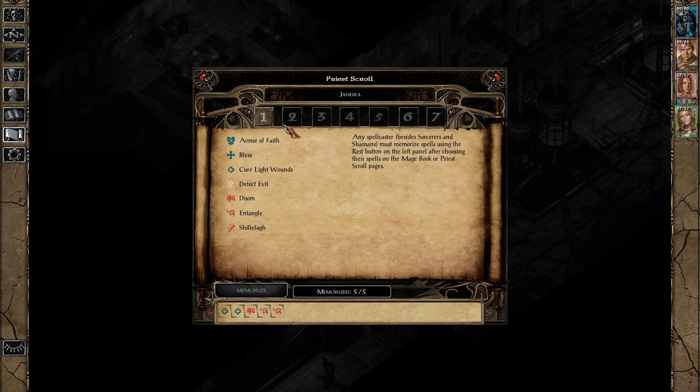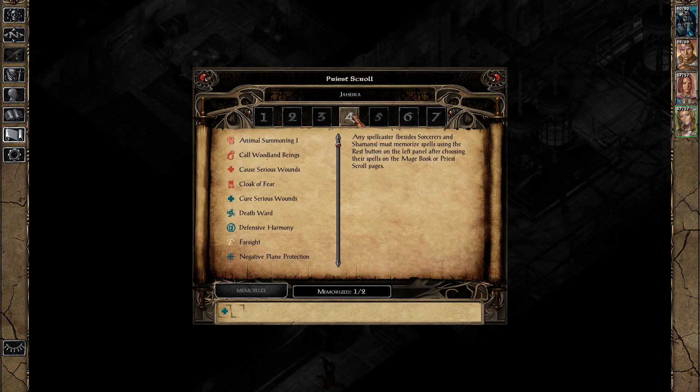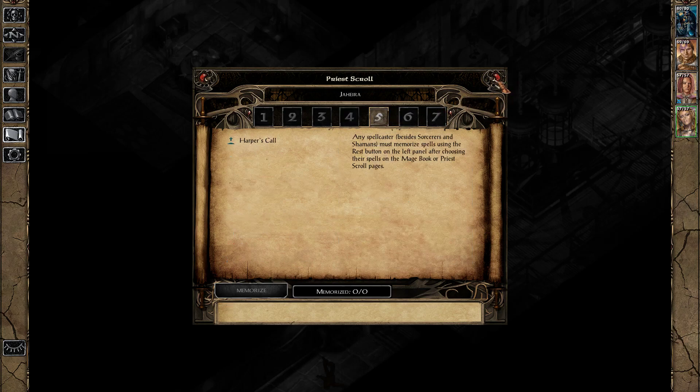Let's see about her spells here — she's picked some bad ones. Call lightning, which is great if we're outside, but we're not. I'm going to try to use some of these spells: Cure Serious Wounds, Death Ward, Defensive Harmony — we'll save that.